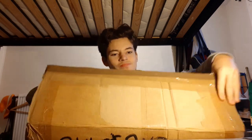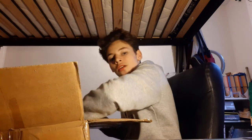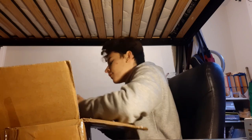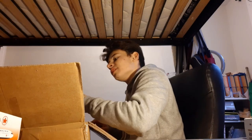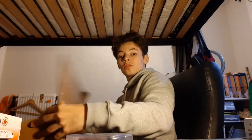Opening the box now. For the first model we have the Norwegian 737 MAX 8 by JC Wings. Second model is the Aviation 400 Air Canada Boeing 777-300ER — really excited for this one. And last but not least, I'm pretty sure it's also Aviation 400, we have the ANA Boeing 787-9 Dreamliner in the R2D2 Star Wars livery. We also have a Gemini Jets metal stand, which I need for my models since most of them don't have a stand.